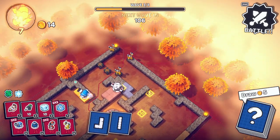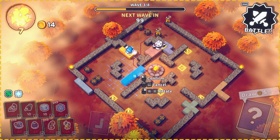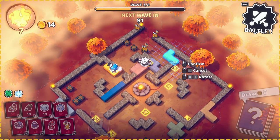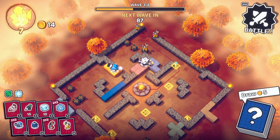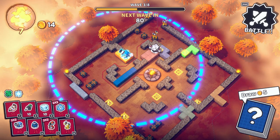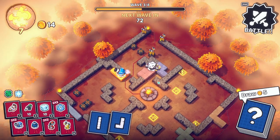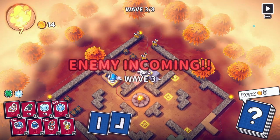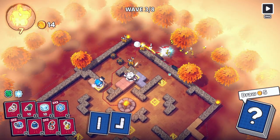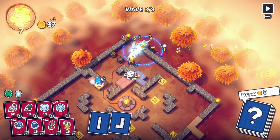It will potentially soften enemies up and then focus by here as things get closer. We also might have the option of blocking this path. If I commit to that now I can't undo it, so I might just hold on to those pieces and see if we can build something a little bit more beneficial next round. Nothing coming from the left, which is fine because the snowball tower is absolutely pummeling everything grouped up at the main entrance.